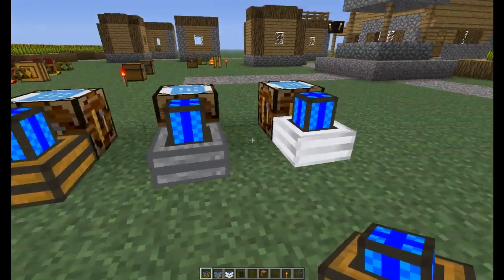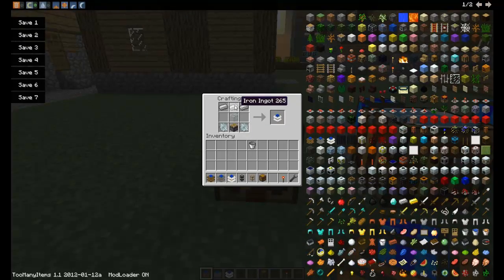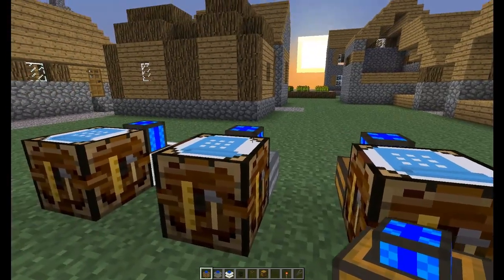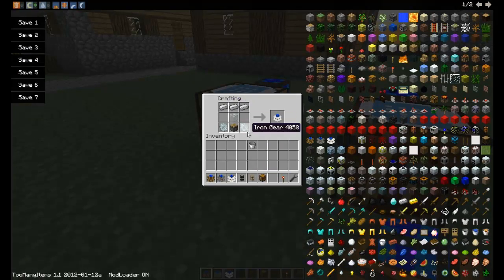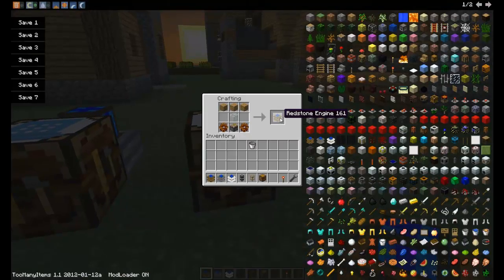So there is redstone, steam, and combustion engines, and they are all similar with the recipes. There's just three of whatever the material is on top, depending on what you're trying to make. For redstone it's wood, steam it's cobblestone, and combustion it's iron. Same goes for the gears on the bottom — it switches from iron gears for combustion, stone gears for steam engines, and wood gears for redstone engines.